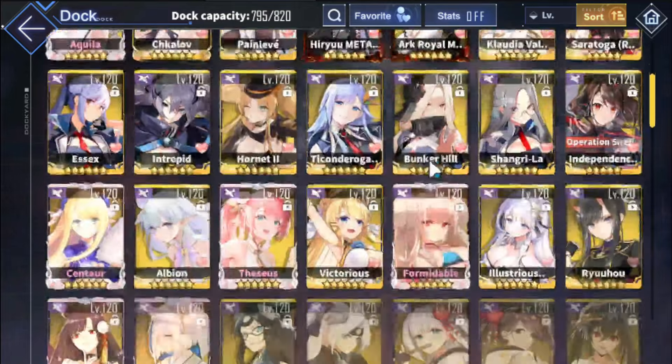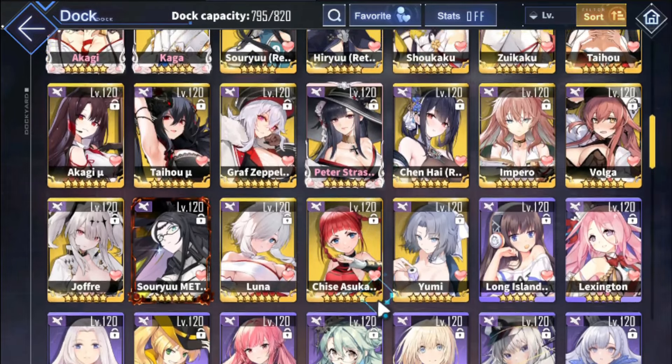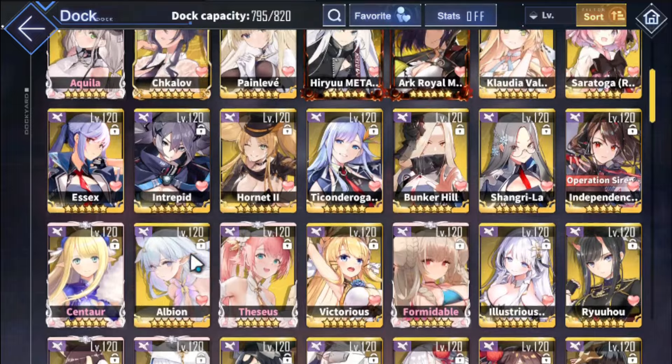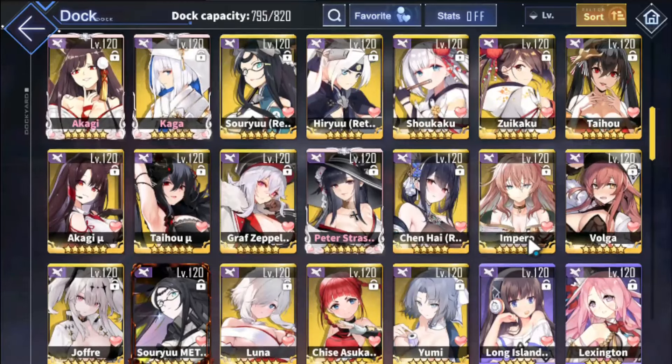Illustrious is okay but she's better on support fleets. If you need support carriers for your other fleets, Impero is also a solid option. Personally I use HMS carriers like Illustrious and Implacable because they have double fighter slots, but Impero can honestly work there too.